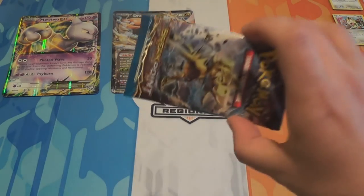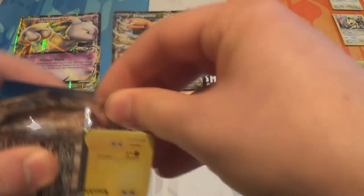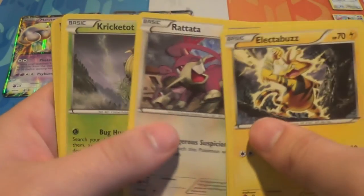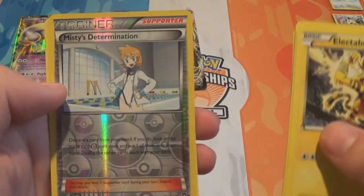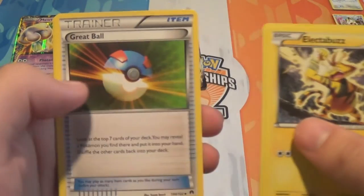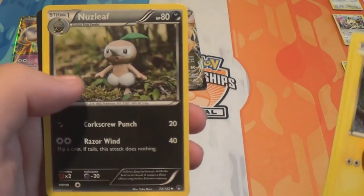And the final pack we have Breakpoint, so let's see if we get anything good in here. We have got Electabuzz, Froakie, Rattata, Cricketot, Shellder, a Reverse Misty's Determination, Drapion, Dive Ball, Delinquent, and Nuzleaf.